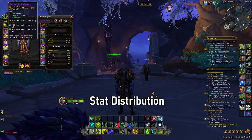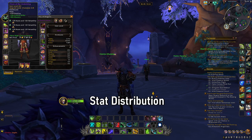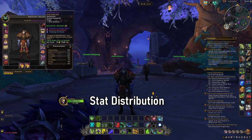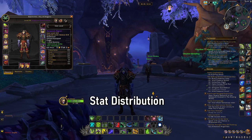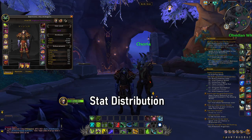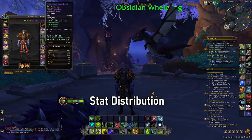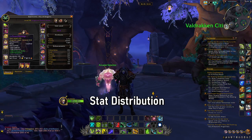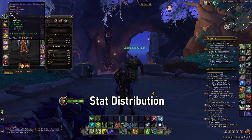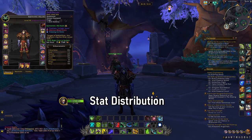Talking about stat distribution, it's a little bit difficult to actually manage because item level is kind of a generic signifier of whether an item is better or not, but there are two important things to understand. First, certain items will give more secondary stats — like rings and trinkets. Second, your stat distribution is generally going to be dependent on which items you convert into set pieces.